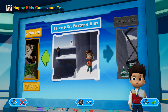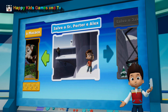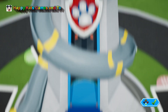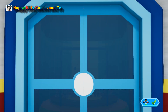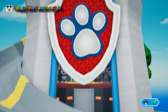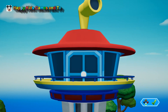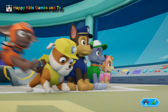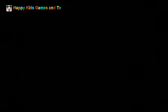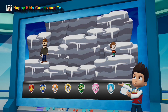Pups, we've got a new mission. Save Mr. Porter and Alex. Use Paw Patrol to the lookout. Mr. Porter just called from Jake's Mountain.